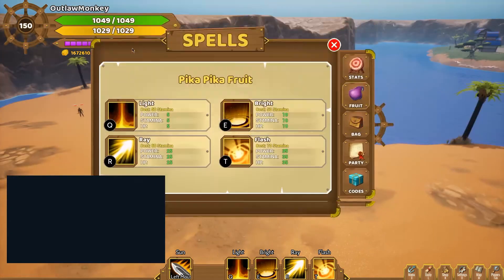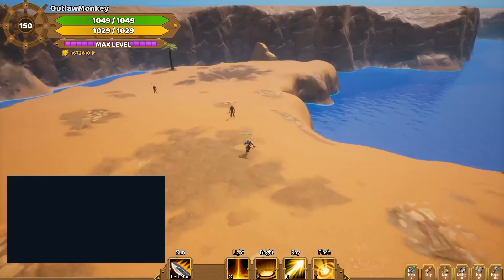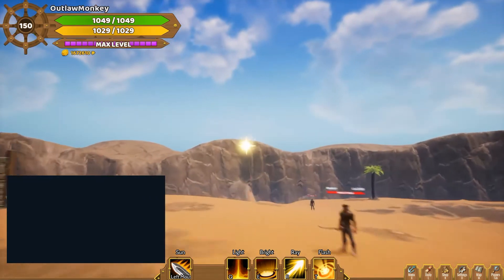Hello everyone, let's take a look at the Pikafruit. The Pikafruit has four abilities — three of them do damage. You can't use the dodge or shift key to dodge, but you can use it to fly.